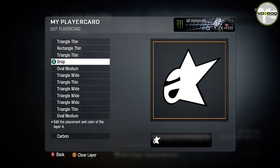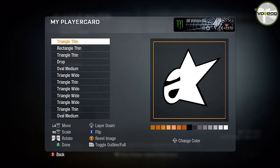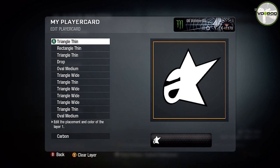Hey guys, how you doing? It's Voodoo here with another episode — episode 8 of my Call of Duty Black Ops emblem editor series. This time we're looking at the Alpine Stars logo.